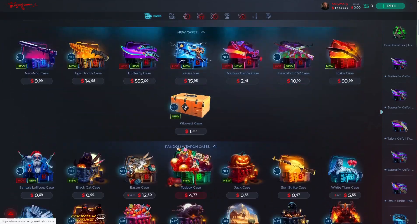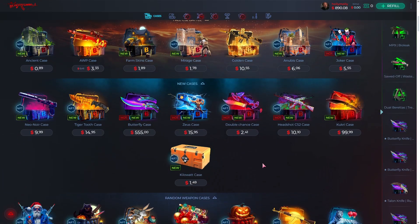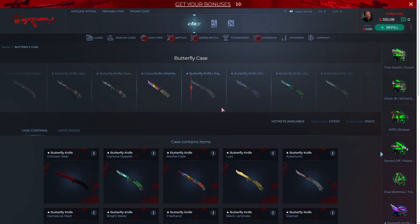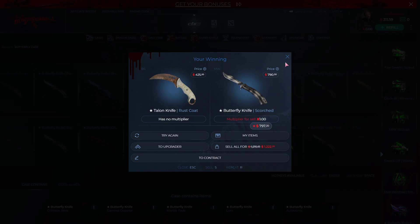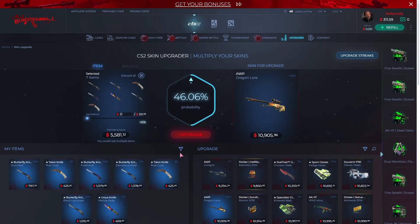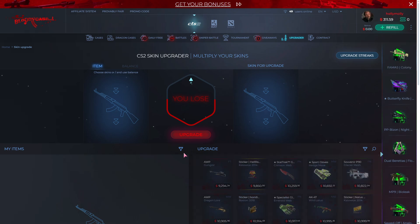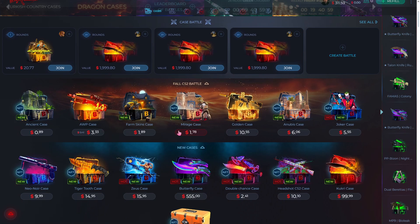Okay, we have almost 900 and I want to spend all my balance on the butterfly case. Let's open it one time — okay. Let's open two times. Let's go to upgrade — five thousand five hundred to ten thousand Dragon Lore, come on! Oh my god, we are messed up. We didn't get it. Never mind guys, oh my god — we burned all the bonus items. Never mind.